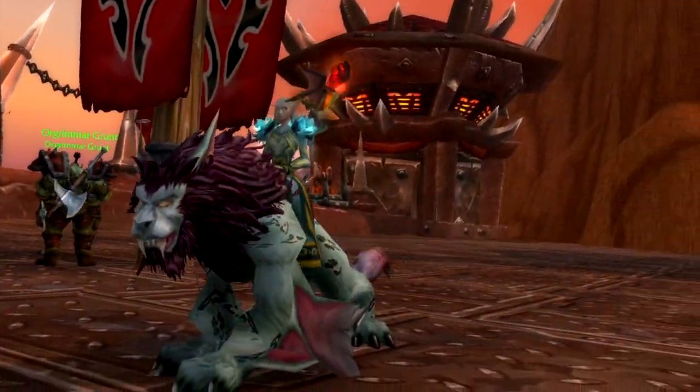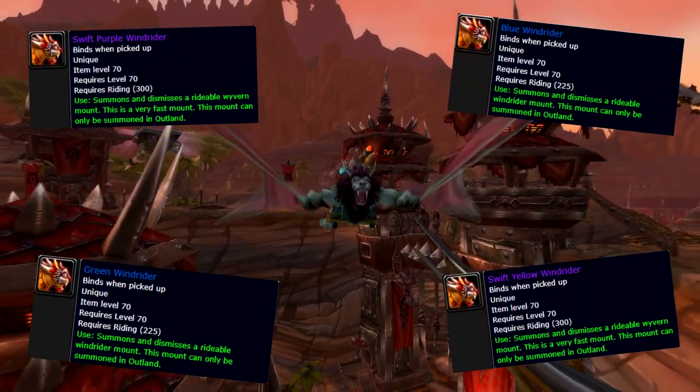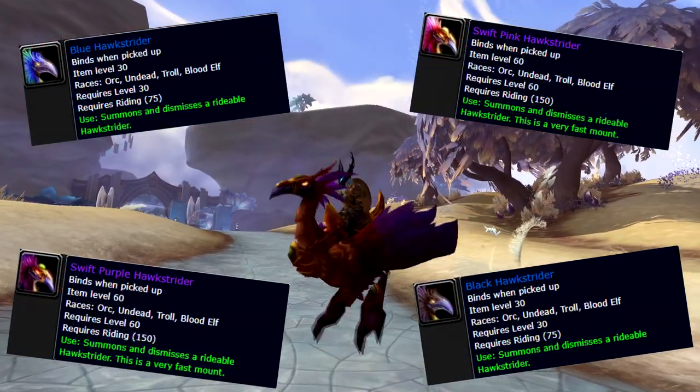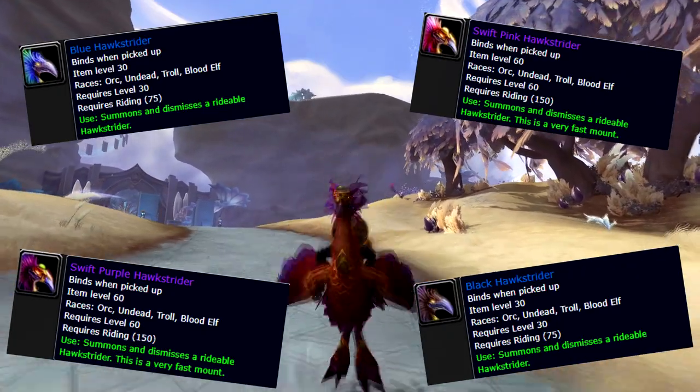For the Horde, you have the Wyvern mounts. Same as the Alliance, the Blue Wyverns require Expert Flying and cost 50 gold, and the Epic Wyverns require Artisan Flying and cost 100 gold. The Horde also gets the Hawkstrider mounts, and you must be exalted with Silvermoon City to get these mounts, unless you're a Blood Elf of course.